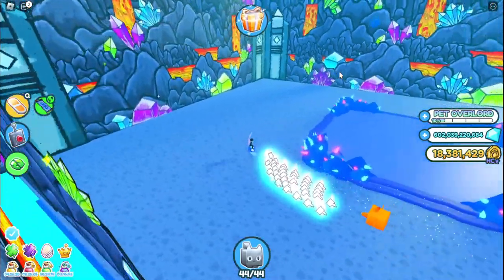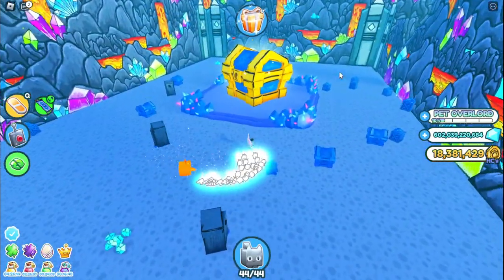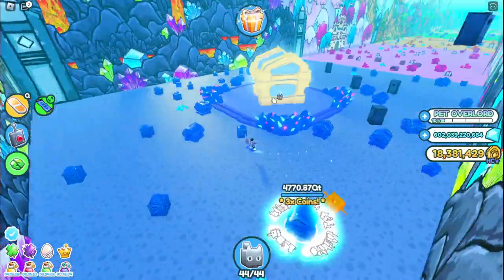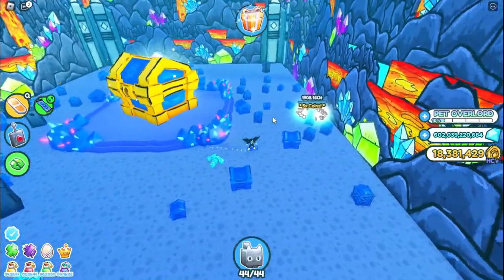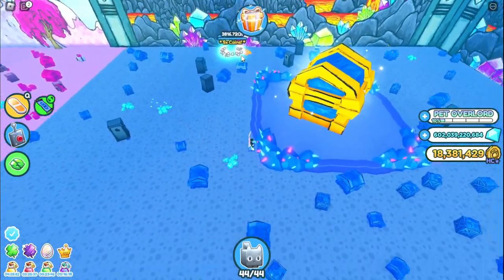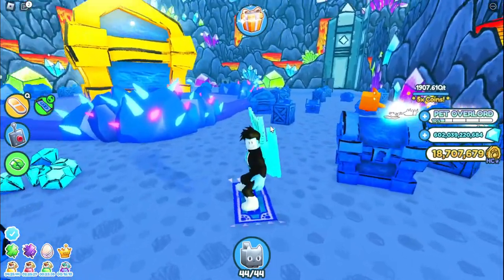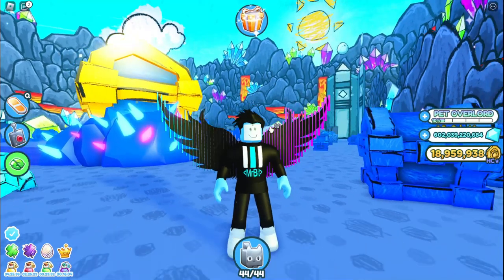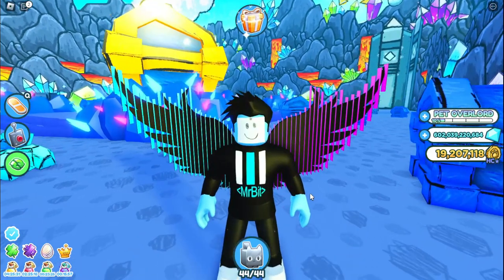We're back in hardcore mode to show you how to do this accurately. We put all our stuff in our bank. Let's circle the server and see if we're in a good one. This big chest has 3x, that's pretty good. There's a 5x over here — let's just leave pets on there and grind this while we're waiting. Ideally I'd jump servers to find a 10x, 25x, or even 100x.